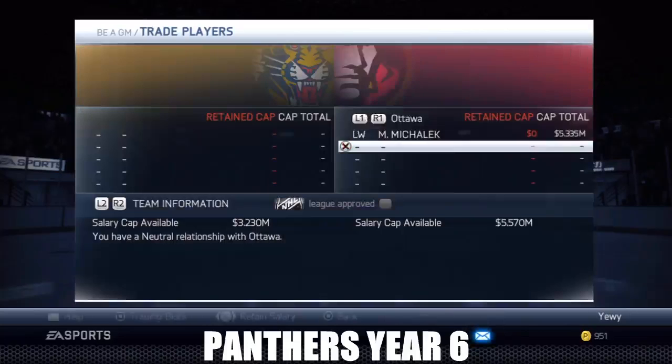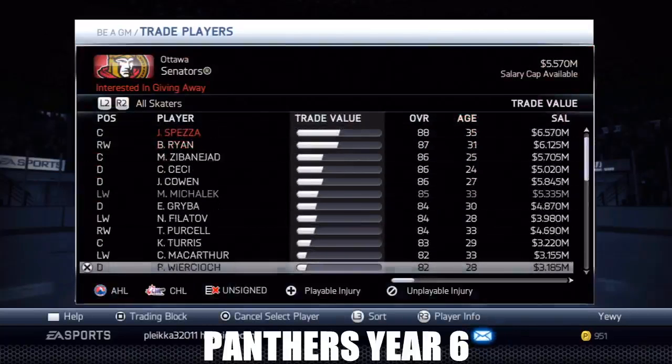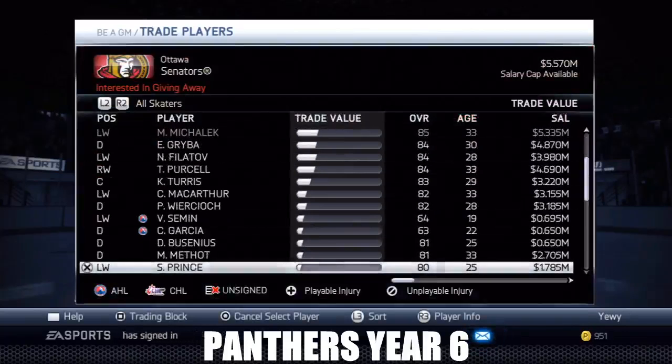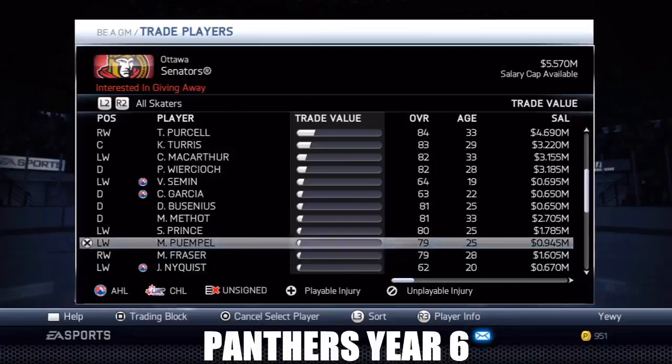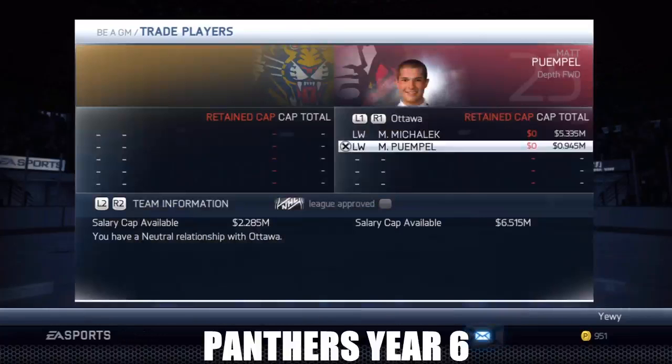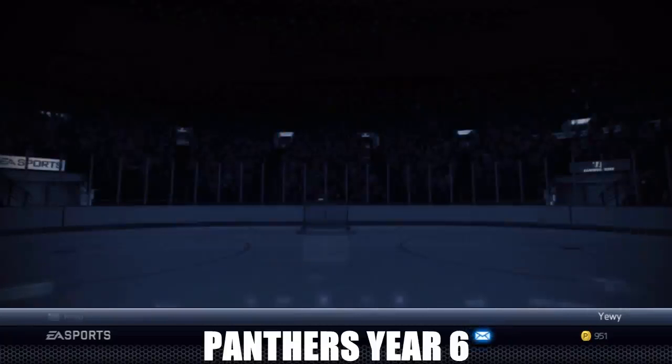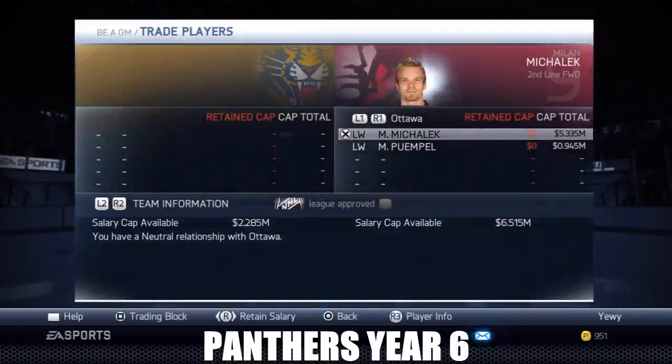I also wanted to get a third line sniper because I have JC Lippin and I want to keep him on the third line - we're gonna try a scoring third line just to see what happens. I've always been a defensive bottom-six type player but I'm gonna get Pumple. He's a four-star, he's 25, but look at his shooting stats: slap shot is 87 power, wrist shot is 90 accuracy and 93 power. His puck skills are mid-80s except his deking isn't great.